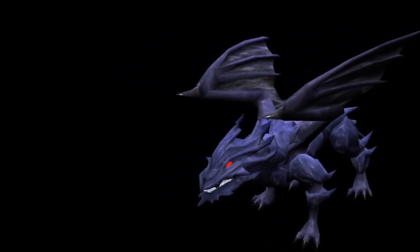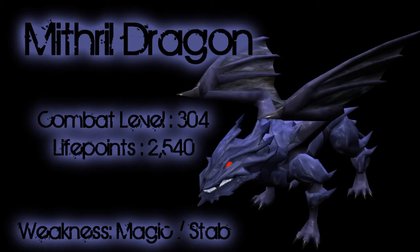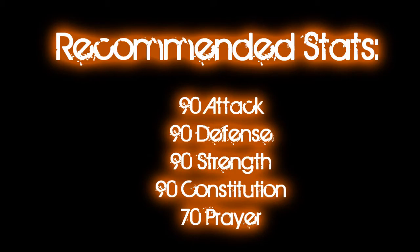Let's take a closer look at what we're up against. These beasts come in at a combat level of 304, including 2540 life points, and are able to attack with all three attack styles including the decimating dragonfire. The good news is the max hit from these guys isn't too debilitating and they have a weakness to magic and stab attacks. Some of the rare drops make the struggle worth it, as they can drop dragon full helmets, draconic visages, and elite clue scrolls.